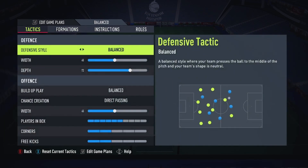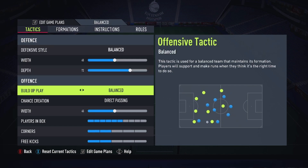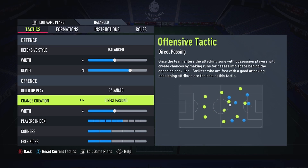Going straight into the tactics: we start with balanced, width 45, depth 72. It's summer, we've all got really good players, so the idea is to be more attacking and have a bit more fun. A high depth helps you be more aggressive without having to force the players up the pitch.